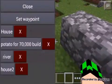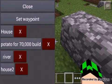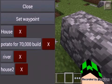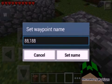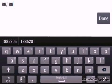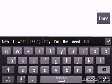I need to set waypoints. So while you guys do stuff, I will make waypoints. I have waypoints listed for potato, 70,000 build, river, and house two — but that's from my other world. Never mind.